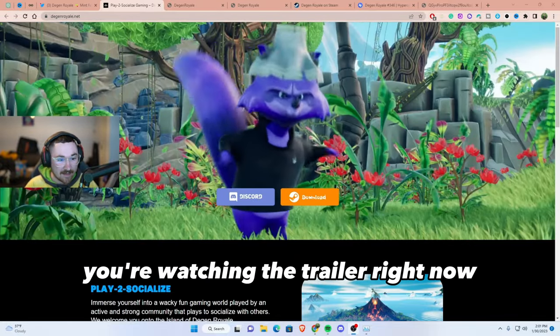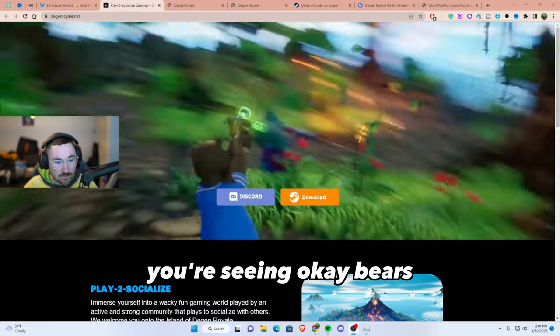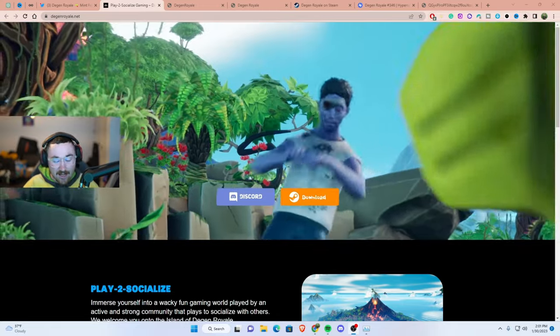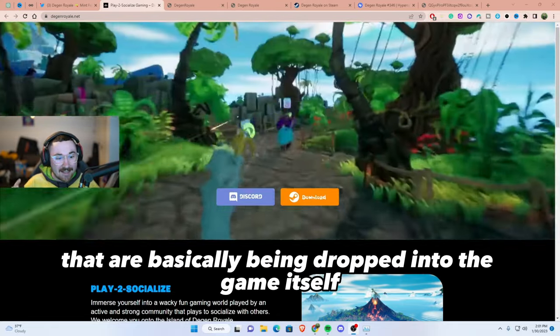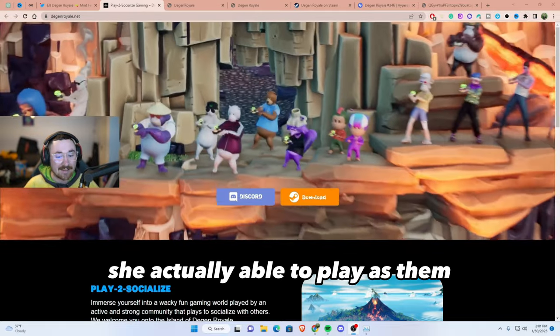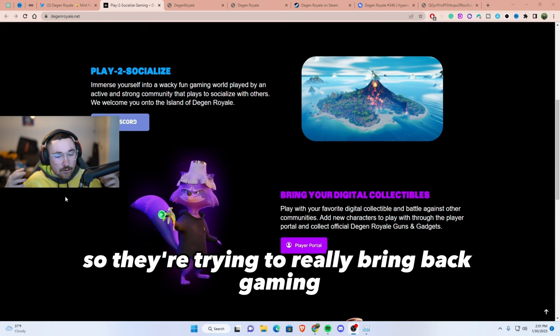Watching the trailer right now, you're seeing Trash Pandas, D-Gods, Moon Birds, Youths, Okay Bears — so many fun characters like Clone X — that are basically being dropped into the game itself, and you're actually able to play as them.